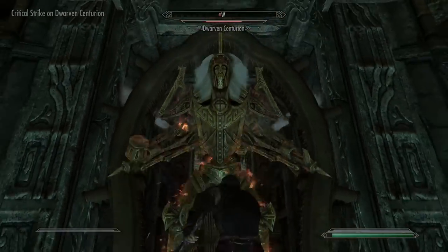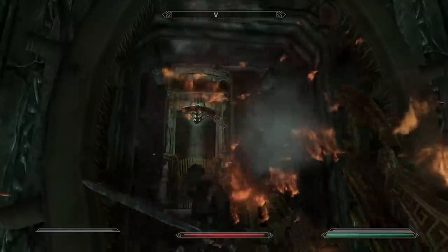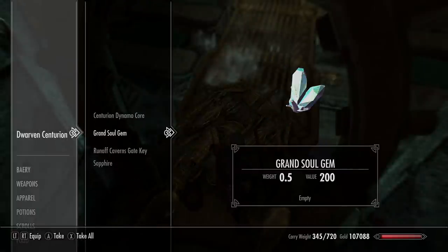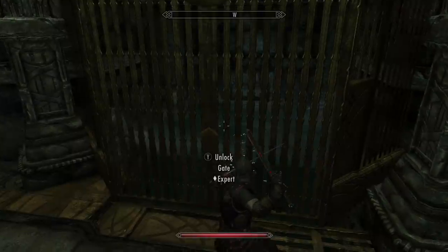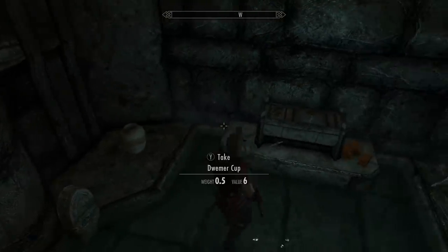Guarding the other side is a Dwarven Centurion - if you get in quickly and land a lot of hits it shouldn't be too much of a problem. Make sure you loot the body as it has a key that'll open up a few areas to make things easier, including at the end of that corridor another room filled with loot.